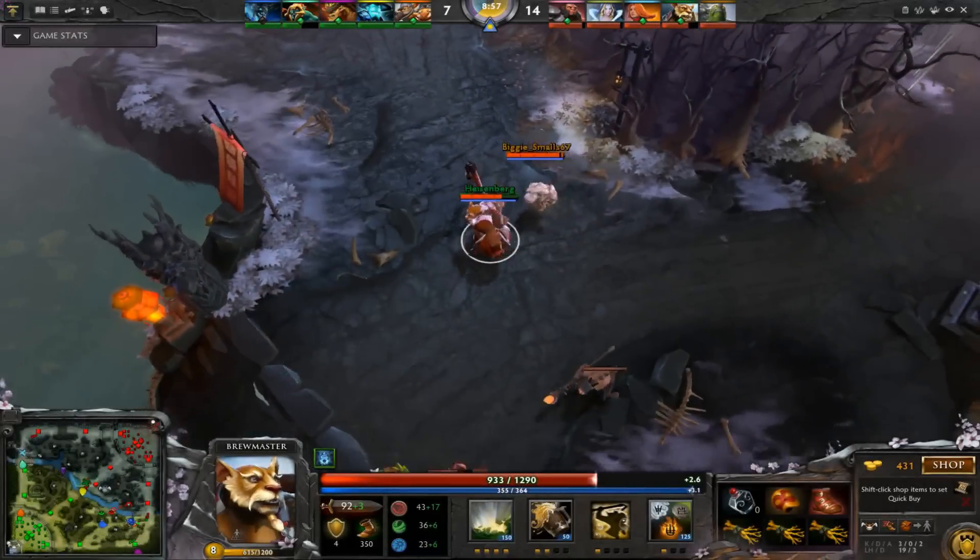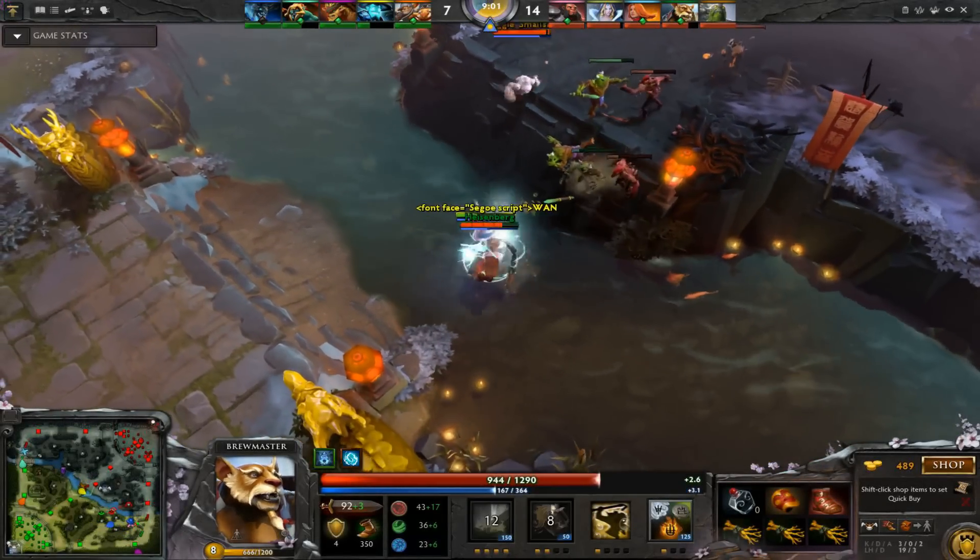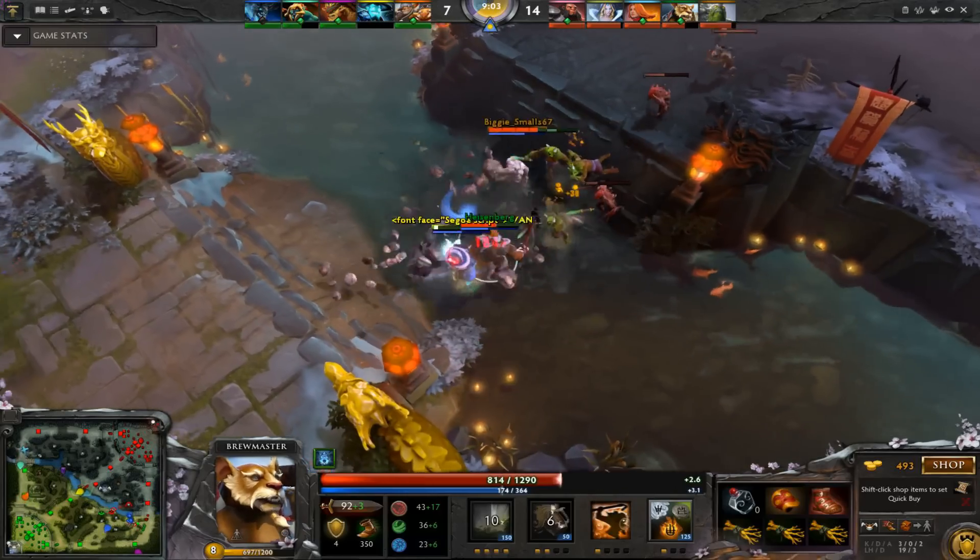Straight in at number 10 is Tiny and Brewmaster. That lovely slow from Brewmaster gives Tiny enough time to turn up and out. Good kill.